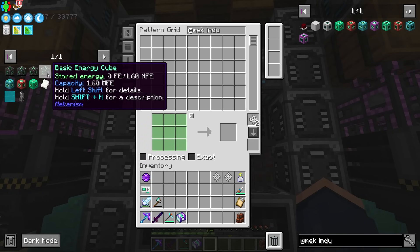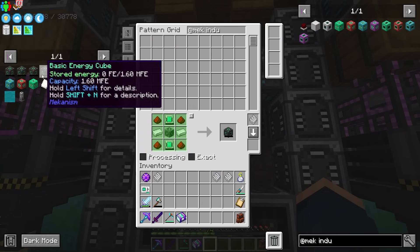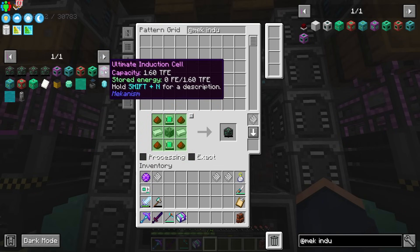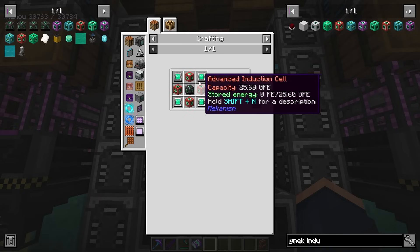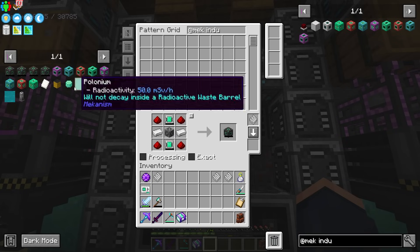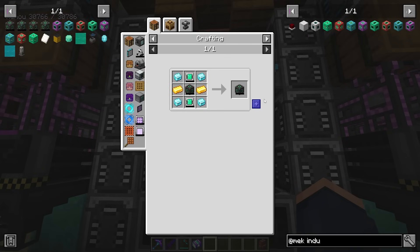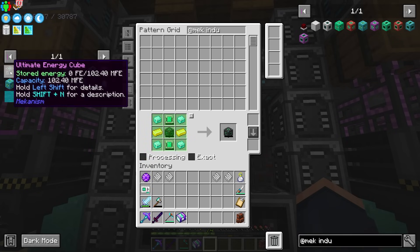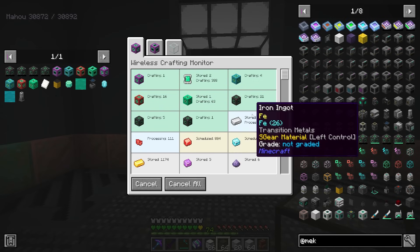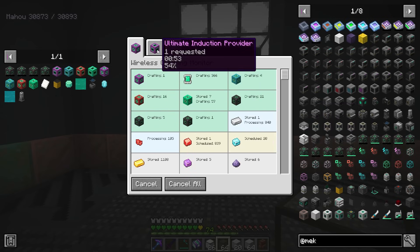Speaking of power storage, we should also set up the induction matrix — one of the best ways to store power in the entire pack. Making the induction matrix requires quite a lot — you need an energy cube for each induction provider and induction cell. You can get by with one induction provider and one induction cell to start, and you can always expand. This is going to be one induction cell, requiring four of the elite versions, each requiring energy cubes — four of the advanced and four of the basic. All that lithium we made two episodes ago is really going to come into play here.